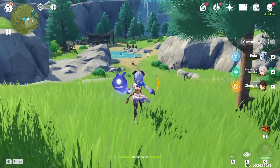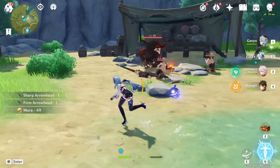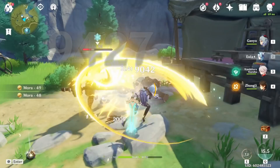Ganyu is literally capable of destroying anything from super far away with her charged shots — like a bazooka rocket launcher. Yelan is kind of interesting because she has one of the most unique ultimates in the game — a kind of delayed ultimate, and a super delayed ultimate depending on how many times you hit an enemy. It'll pop for even more damage.